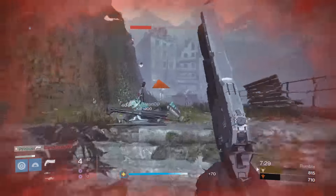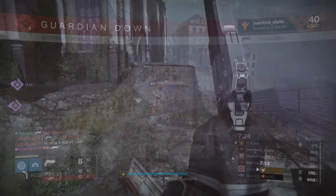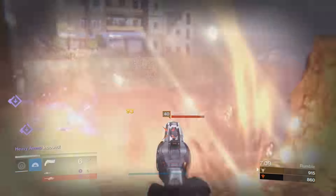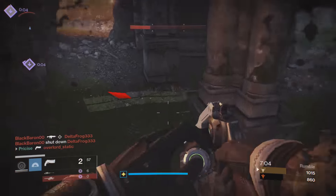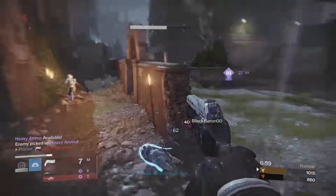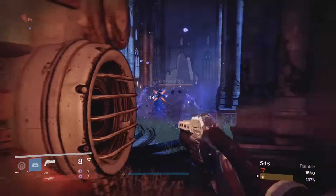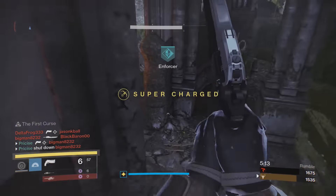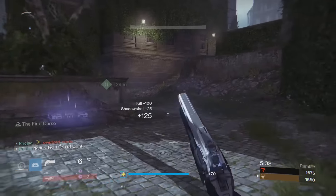To sum this weapon up: it has a very low rate of fire, lower than the Hawkmoon probably, a very high impact around the same as the Hawkmoon, and very poor stability, and the range is very low. You can only use this thing in close range — I don't even want to say medium range — because the damage drop-off is so noticeable. Your bullets start going from 95 to the head down to like 90 or 85 so quickly every time an enemy just takes a step back, and that's one thing this weapon really is not good at: range.